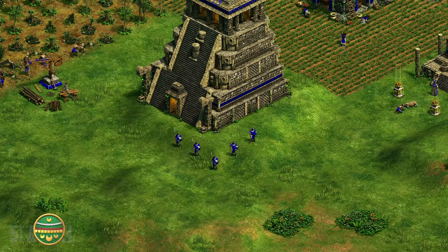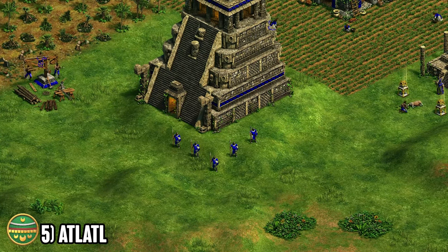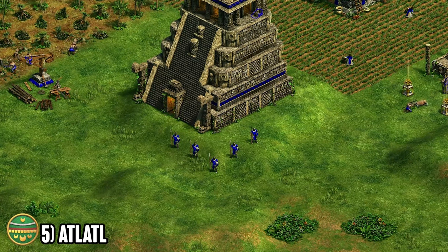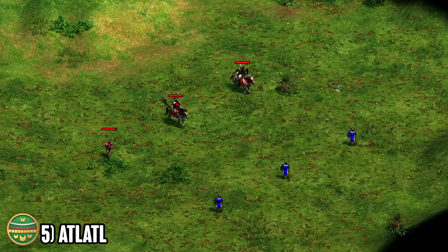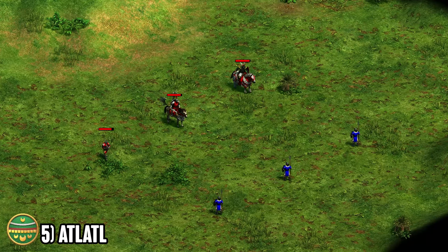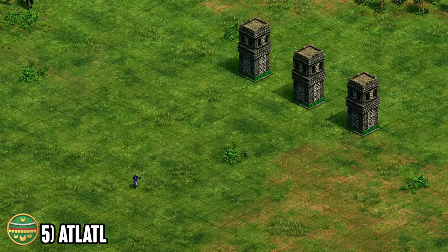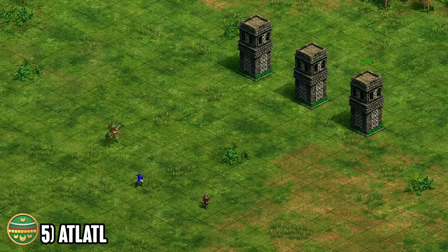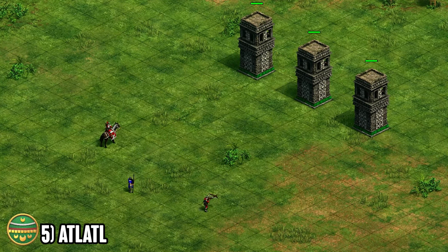Starting off at number five we've got the Aztecs. Aztecs are a very strong civilization in general, but the unique tech in castle age really pushes them over the edge for late game. It's called Atlatl and it gives skirmishers +1 attack and +1 range. On the surface this doesn't seem like that much of a boost, but the +1 range really helps versus other ranged units — namely against arbalest or heavy cavalry archers. It lets you outrange arbalest by one and heavy cavalry archers by two, assuming it's a generic civilization.